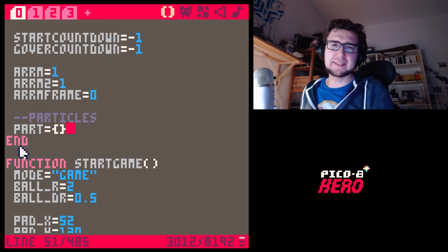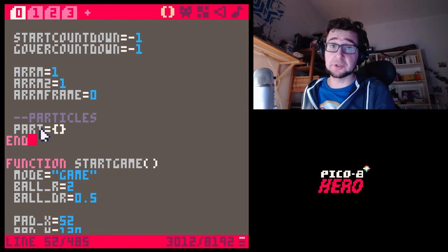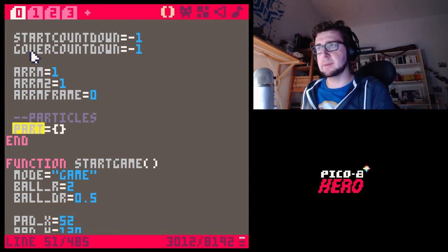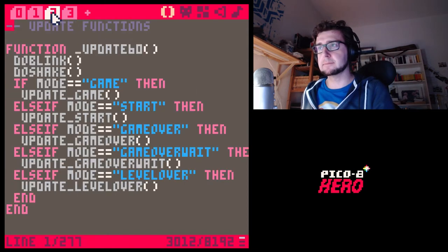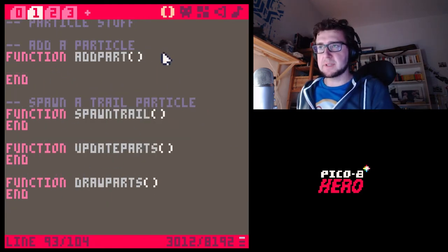Let me create a new particles array. I'm going to call it 'parts'. I know 'part' might be a bit misleading — it's a particle, not literally a 'part' of something — but I want to keep the variable name very short. So let's go with 'parts', and let's do the add_part function. What's happening when we add a particle?